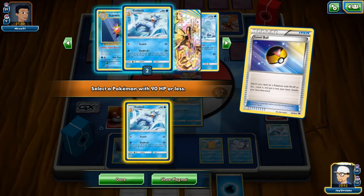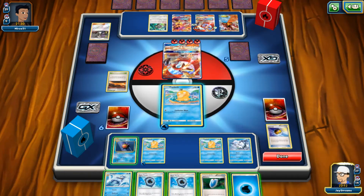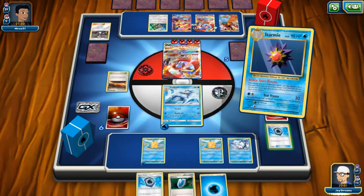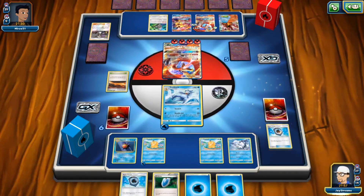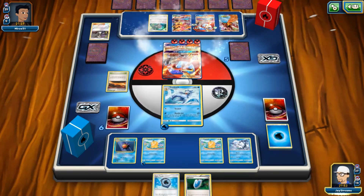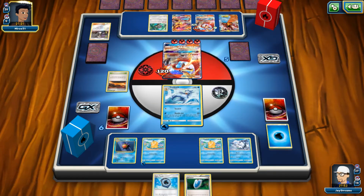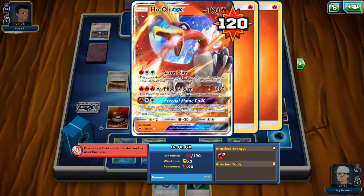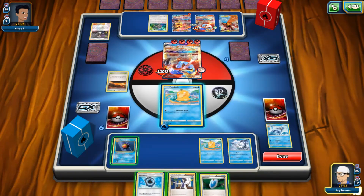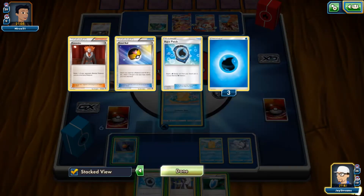I actually draw into a Level Ball, which is really, really nice. Get my Golduck out on the field, and I only have one in the discard pile — that's all right, I have one in my hand as well. I'm going to go ahead and grab that, then use Double Jet, so that's going to put another 120 damage out on the field. Now you have to remember he's only put 100 damage, and I've put 240. So I've put more damage out on the field, but he's taken one prize card. That's kind of the whole name of the game — who's going to put more damage out the quickest. That kind of comes in with the prize trading.